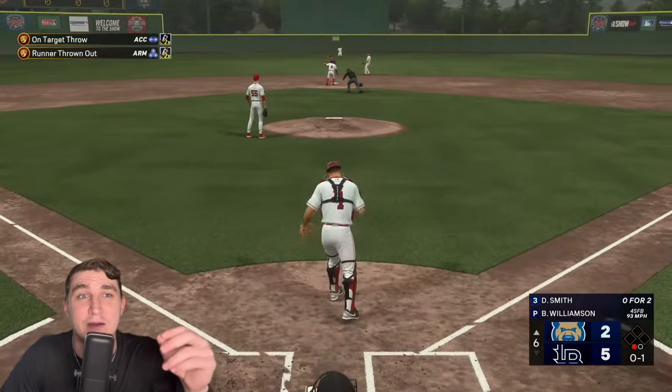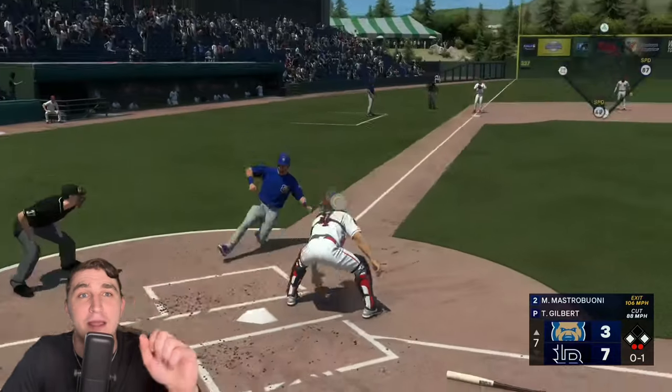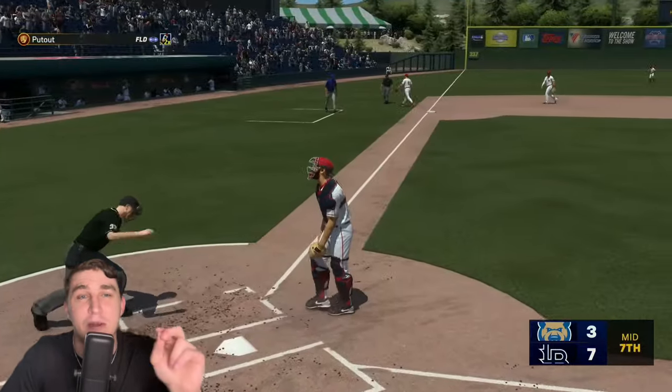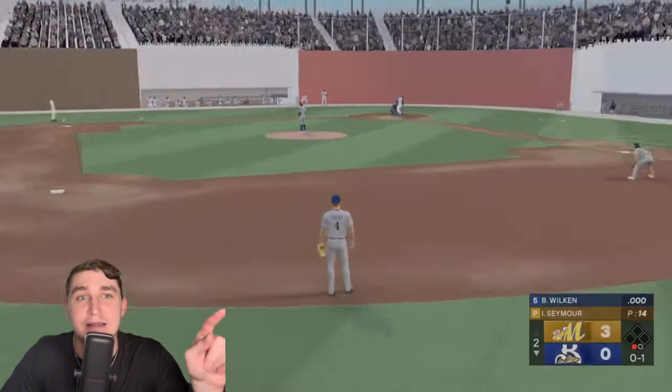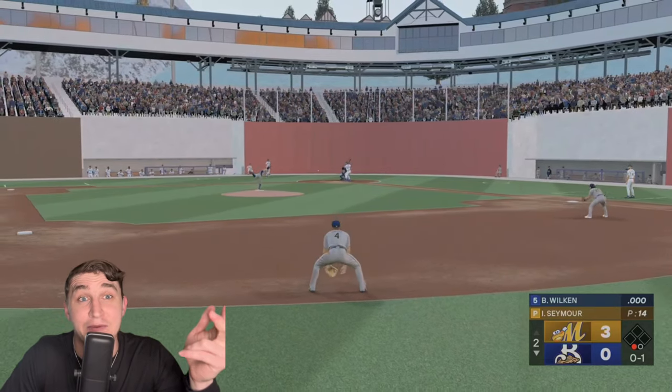The best settings for the catcher would definitely be the slow animation throwing down to second and the slow animation tagging at home. But for the outfield and infield, the throwing animations where you have to press multiple buttons in sequence — sometimes you just don't want to do that. You just want to throw it, get the out, and get faster gameplay.